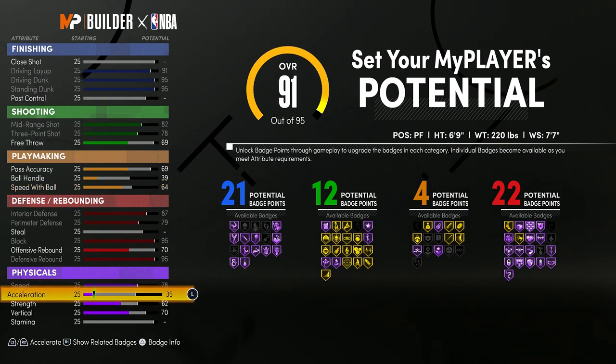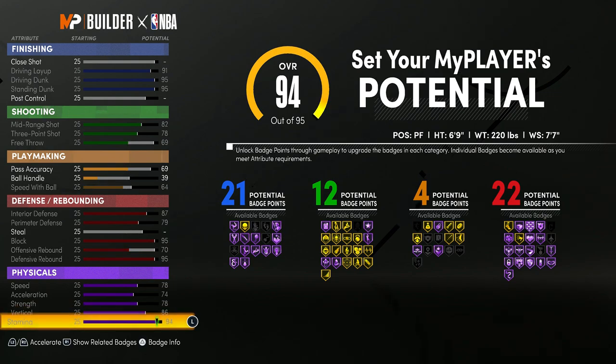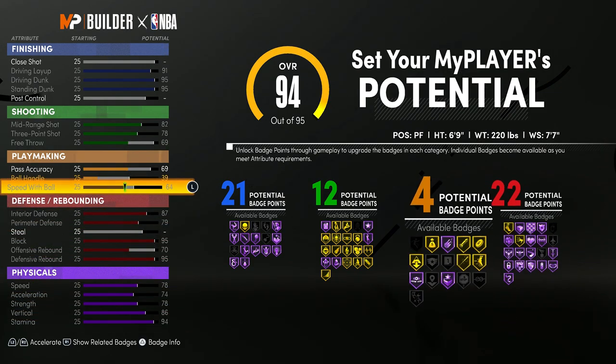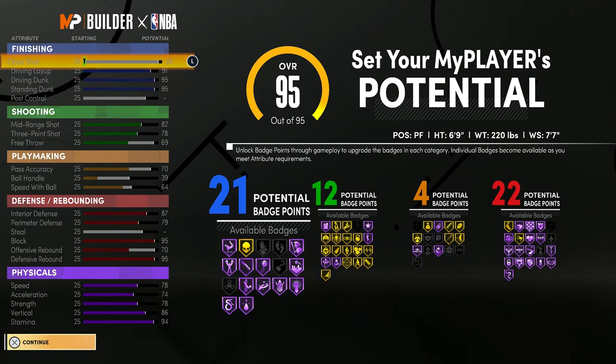For the physicals, you just want to max everything out. Vertical doesn't sound that important, but you are going to need it for rebounds. For the remaining attribute points, I would just put your pass accuracy up one, and then you have one more — you can put it to post control or close shot. I decided to put it to close shot.